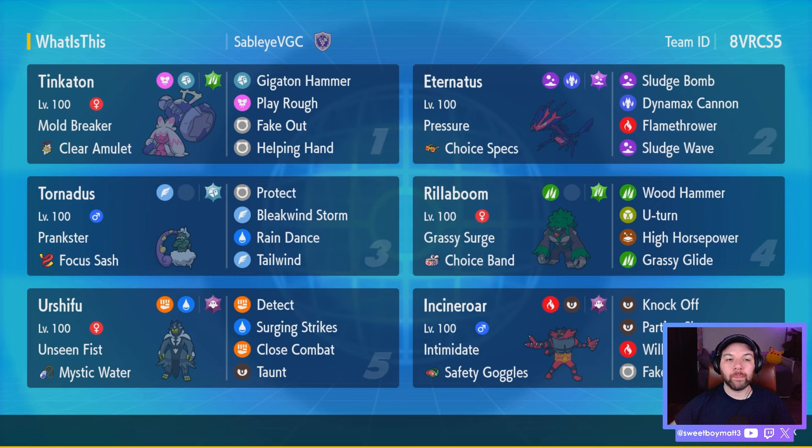As well as the restricted Eternatus. So how does this work? You click Helping Hand with Tinkaton, and then you click Sludge Wave with Eternatus, and you kill everything. That's really the gist of it. You might get a Tailwind off if you're getting outsped with Tornadus. The rest — the Fire, Water, Grass core of Rillaboom, Urshifu, and Incineroar — pretty self-explanatory. They're just good Pokemon. Really, the star here is the Eternatus as well as the Tinkaton lead.